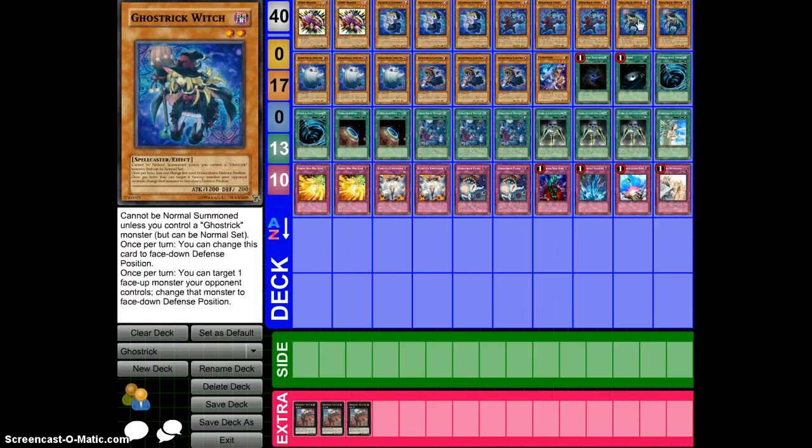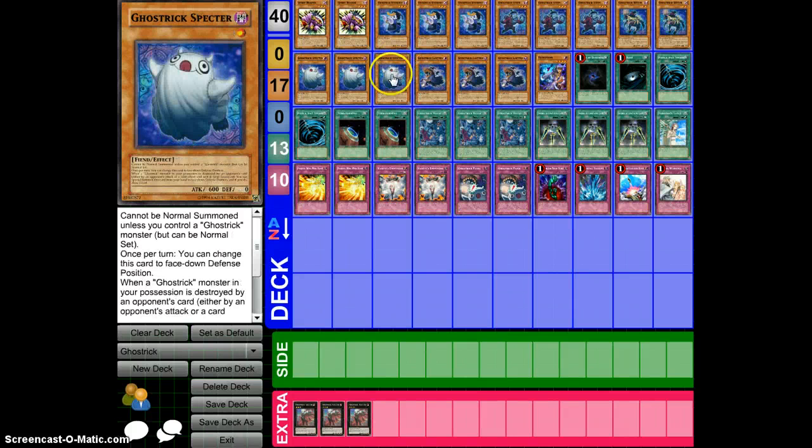We have two Ghost Rook Witch. You really only need two of them, because you can target a face-up monster and change it to face-down defense. So if your opponent has, like, a Zenmaius or a Stardust or something, you can use Ghost Rook Witch and flip it face-down, attack over, and it hits the life points.